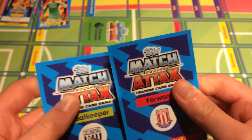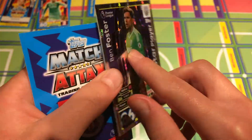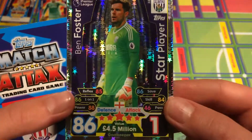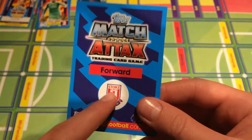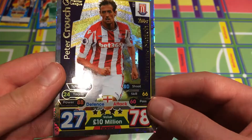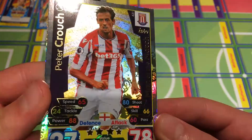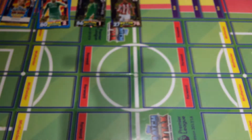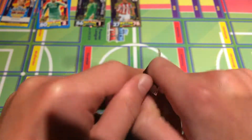Now let's move on to the shinies. First is Ben Foster, star player, 86 defense, one attack — it's a trade but I'll give it to Ben since I don't think he has that star player, so it's quite nice. The Stoke forward shiny is a man of match — it's Peter Crouch, 78 attack. I think I have this already, which is really annoying, but still a nice pull.